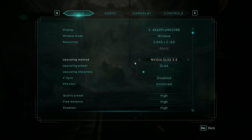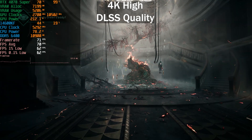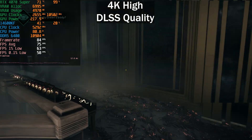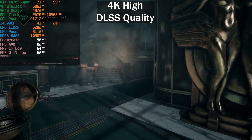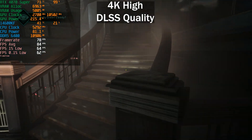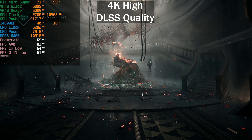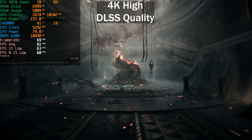Enabling DLSS Quality on the High preset at 4K gets us to around 70 FPS — input latency is much better now. DLSS helps a lot in UE5 games and this is no exception. Reflections are still not great. We got an average of 84 FPS, which should maintain above 60 FPS even in the most demanding scene in the benchmark run.